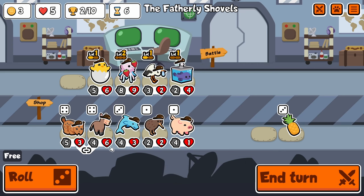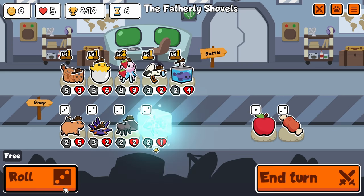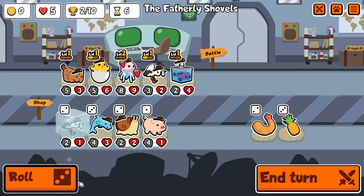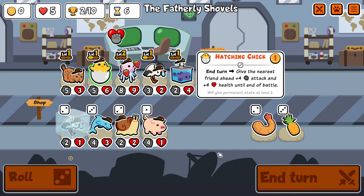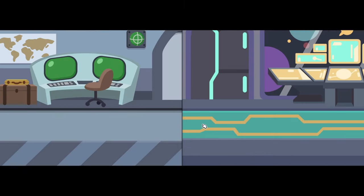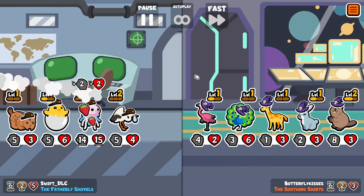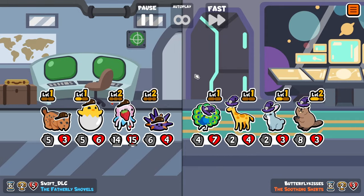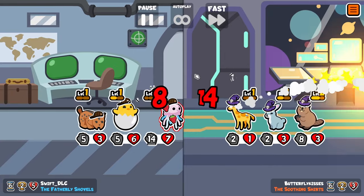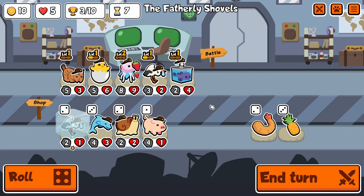Here you can see me deciding what to do with my pets. I freeze that Stork — now I'm just looking for a pill. Maybe I should've frozen the Pineapple; I'm not sure it matters too much. It wouldn't have been able to knock out that beaver anyway, so I'm sure it couldn't have been too helpful in the long run. Our Jellyfish seems to pretty much body that whole team.